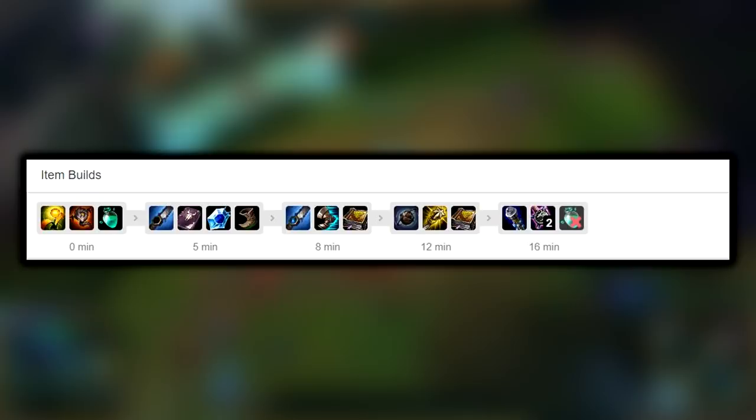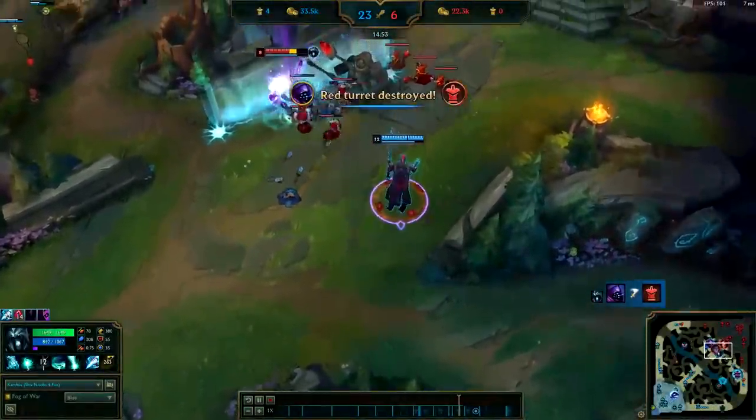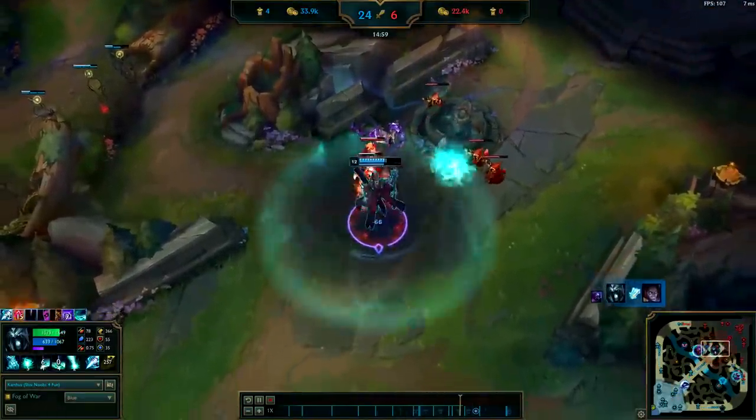After that, you want to get an Oblivion Orb ASAP. It's going to help out your magic penetration a whole lot, helping you greatly with finishing off those kills with your ultimates and Qs. Karthus has loads of raw damage — the main thing is being able to penetrate the enemy's magic resist to make sure that huge damage is getting through.